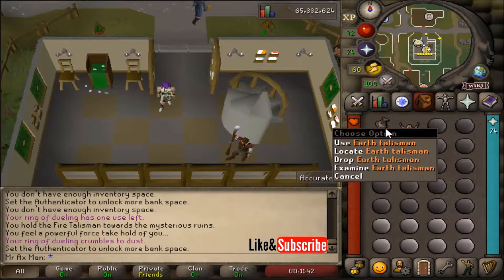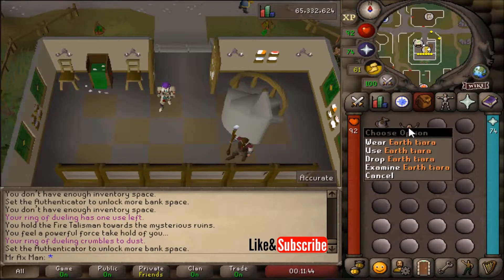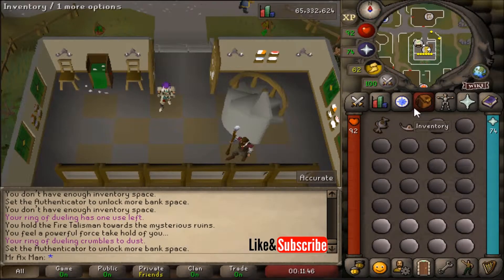To access the Earth Altar, you're going to need to bring an Earth Talisman or an Earth Tiara. I'd recommend bringing the Earth Tiara as you can equip it, which will give you one extra space you can use for additional essence, which does add up over time.